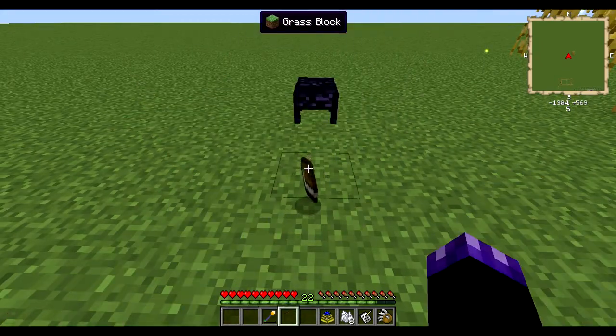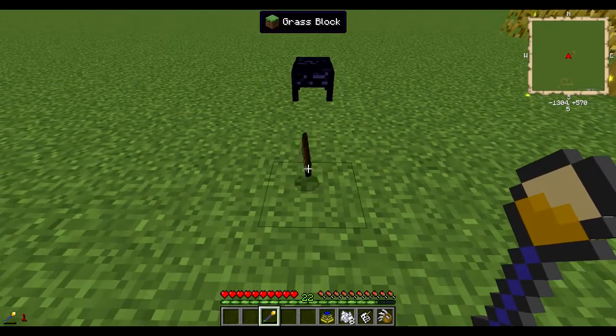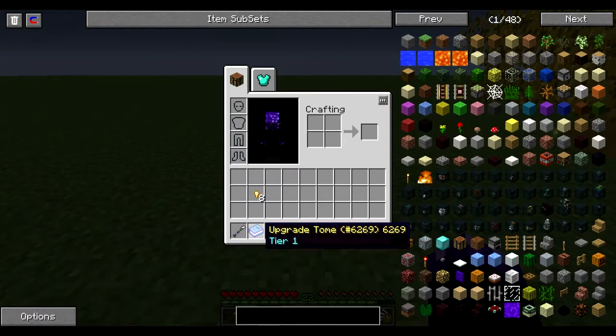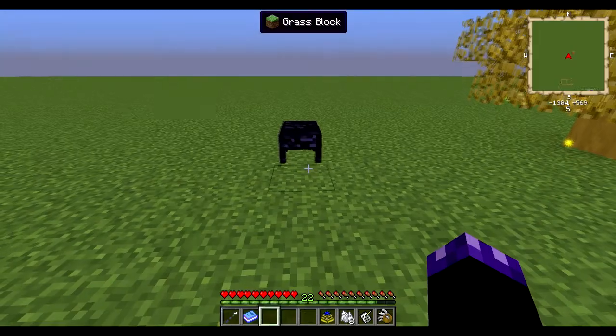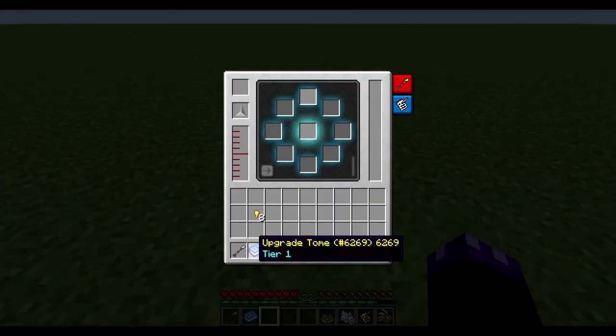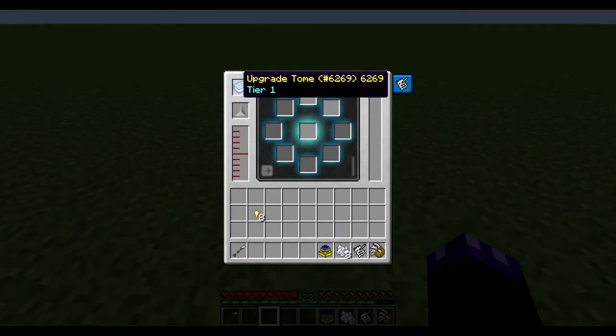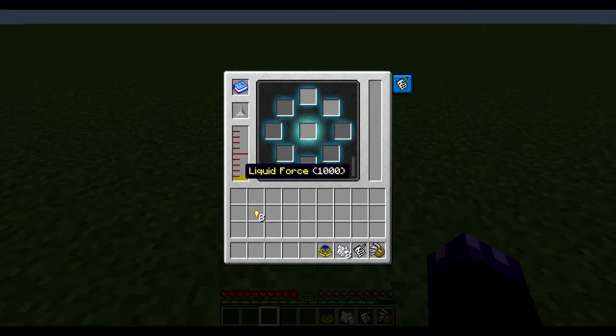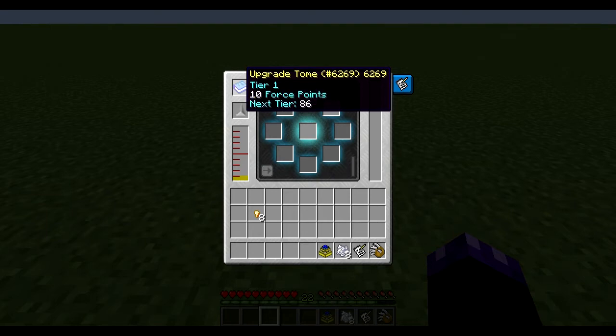The very last thing you can use your force rod for is your upgrade tome. Notice how the force rod disappears and turns into a force shard - there's a use for that too. Take your upgrade tome and pop it in. When you hold shift over the upgrade tome, it shows the tier, the number of force points, and the force points needed for the next tier. Pop a force shard into the slot and it gives you 1,000 liquid force and 10 force points.